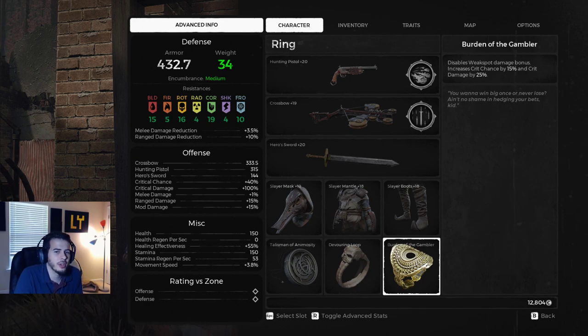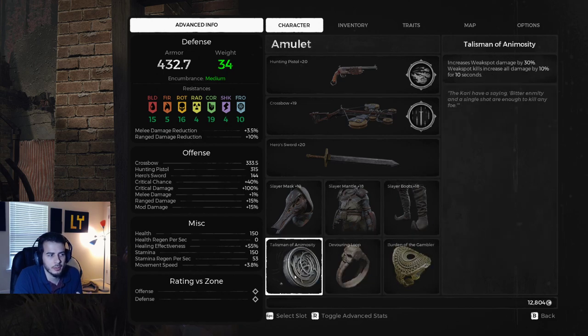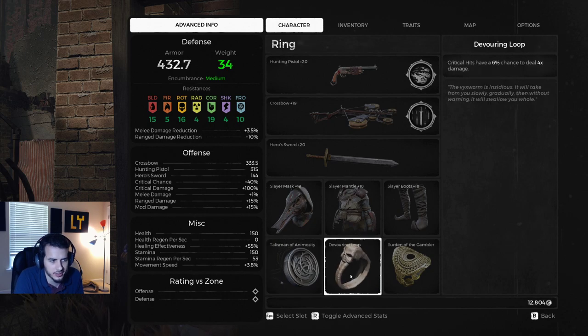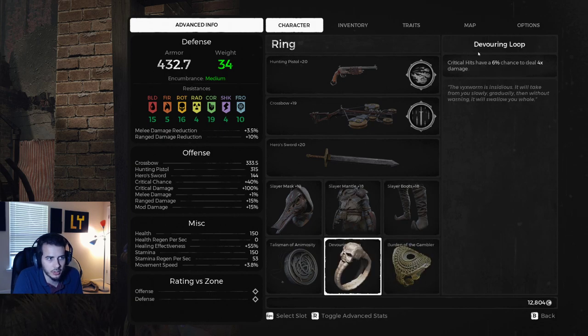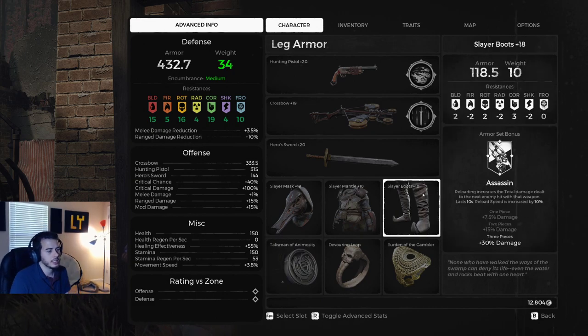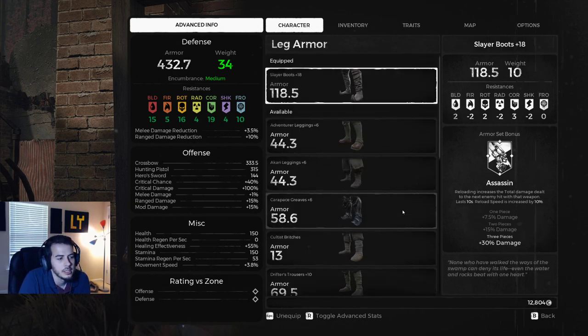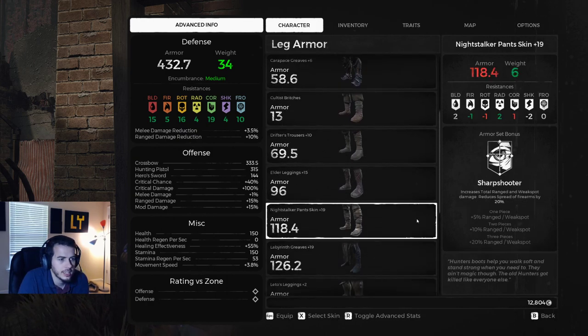You don't have to aim for headshots though — that's kind of the nice thing about this build. The only upside to headshots is pretty much the Talisman necklace. Weak spot damage is not disabled so you still have crits regardless on body hits, and it's going to pretty much poop on everything you hit anyway. If you don't want to mess with Slayer and you're really going for weak spot hits, you can use the Night Stalker set — that one was changed as well.